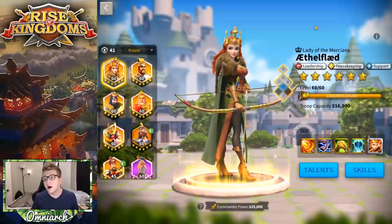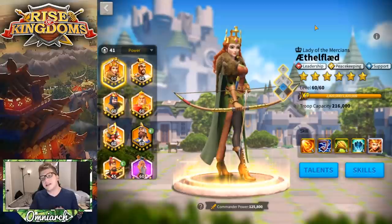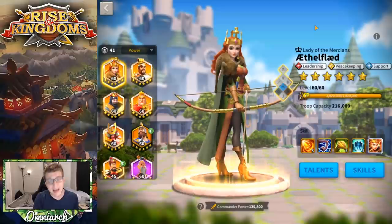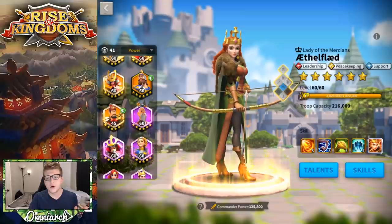That 90% total debuff for two seconds is one of the best debuffs in the entire game, and it could be hitting up to five players in the open field. Ethelflaid is a debuffing queen and an AOE queen — she does a ton of damage and also applies slowing. You definitely want to take her out as soon as you see her. Similar to Joan of Arc, she's very squishy, so taking her down won't be that difficult.